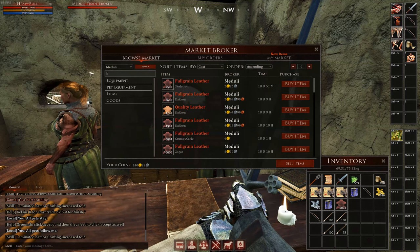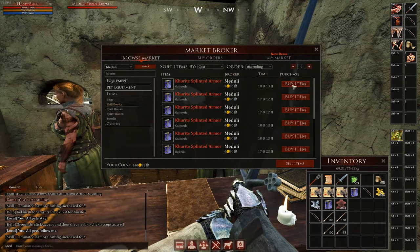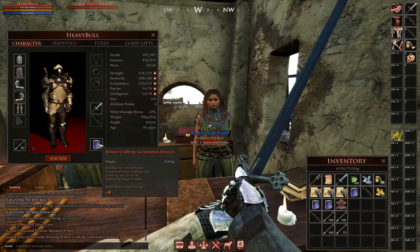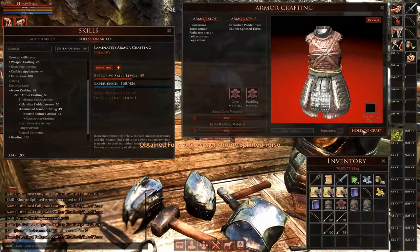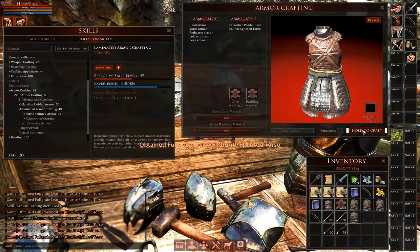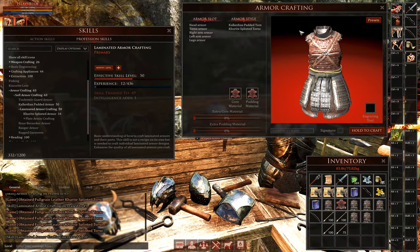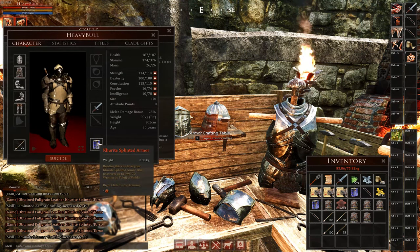If you want to level it quicker, head to the trade broker once again to buy the kurite splinted armor skill book. Learn the skill book right away and then head back to the crafting table to craft even more sets of armor and level up your laminated armor skill to 50 fast. This time make sure to craft kurite splinted armor instead of colladian padded armor, and once your laminated armor crafting skill gets to 50 begin learning the plate armor skill.